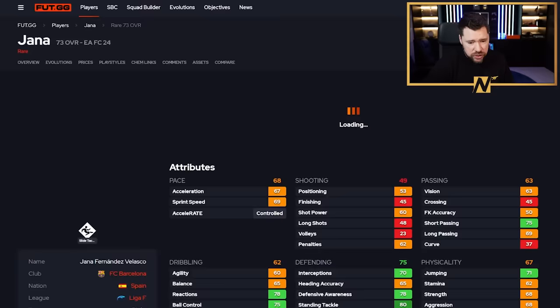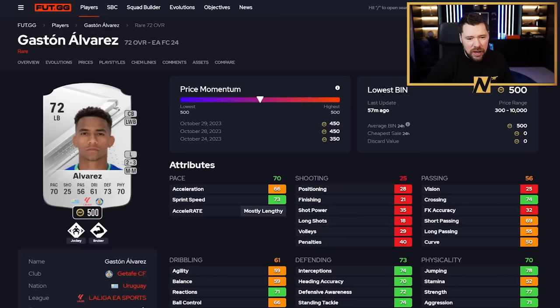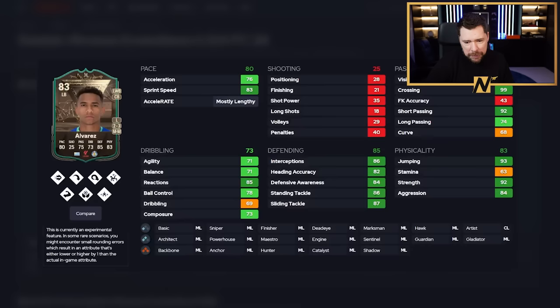We've got Masovic - he goes up to an 84, dribbling a bit poor but otherwise very good. And then Alvarez - wow, he's got seven play styles, which I respect. That's a really good card with those seven play styles. He can play at centre-back but he's a left back by default, which is probably why he's got decent crossing in there as well. Very good pace, very good defending and physicals, really good play styles, 99 crossing, 92 short passing. I actually probably would play him at left back.